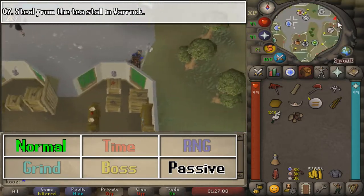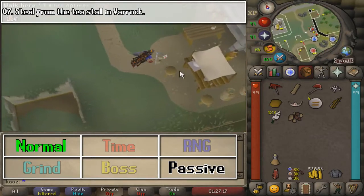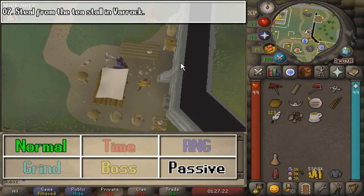Next, we are going to steal from the tea stall in Varrock. It's this little area to the south of the east entrance. Just go ahead and steal one tea, and that is going to be it.